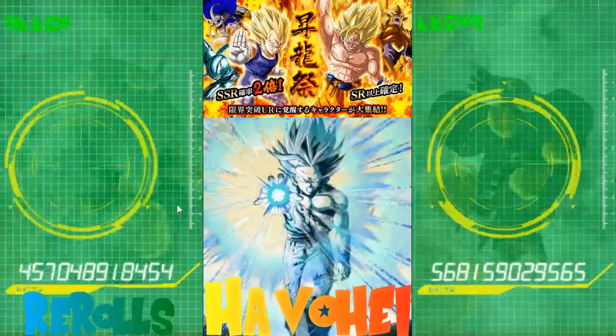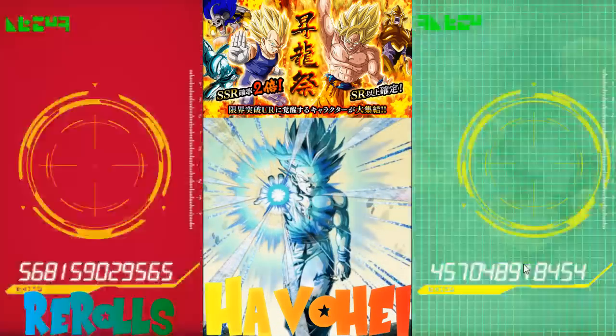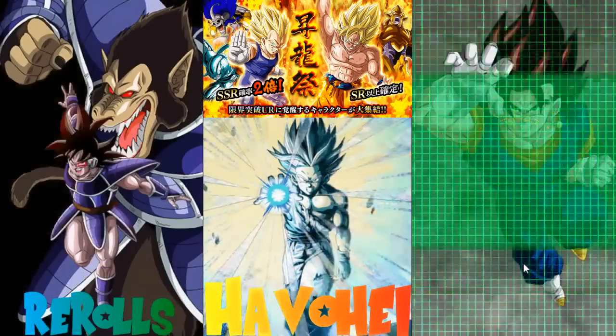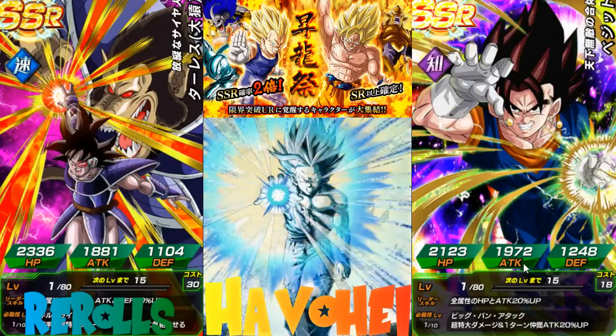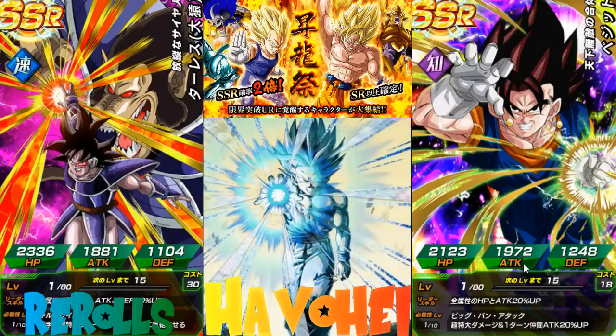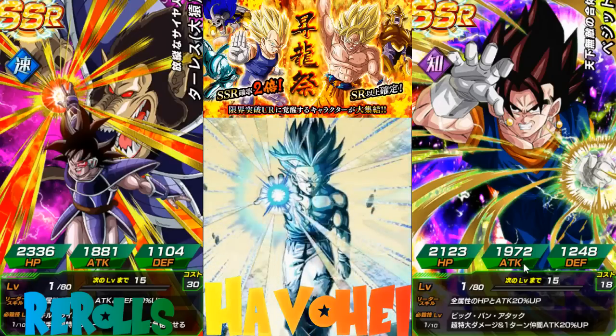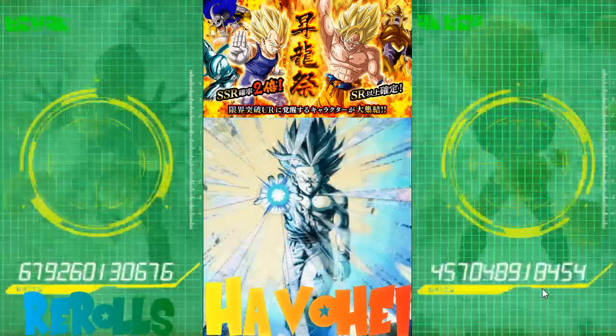Alright, some SSRs here. I'm hoping for two SSRs per pull. Oh nice! Perfect card, guys! Int Vegito — perfect card. I'm looking for a Turlis; the other account got a Turlis, but not that Turlis — not the Great Ape Turlis, the Int Turlis. So that's a great card for me.